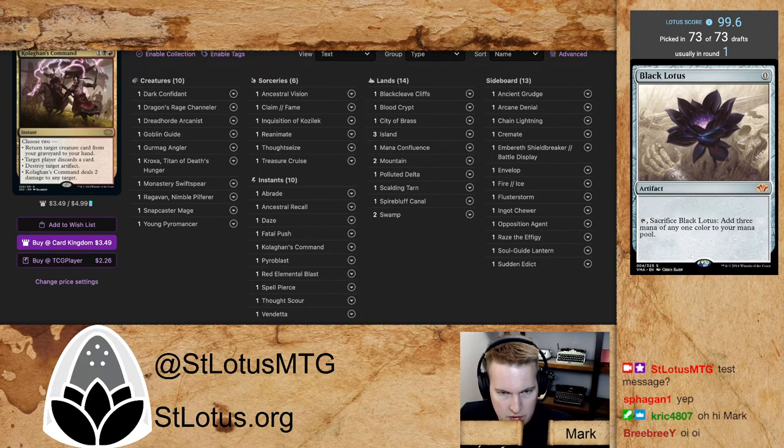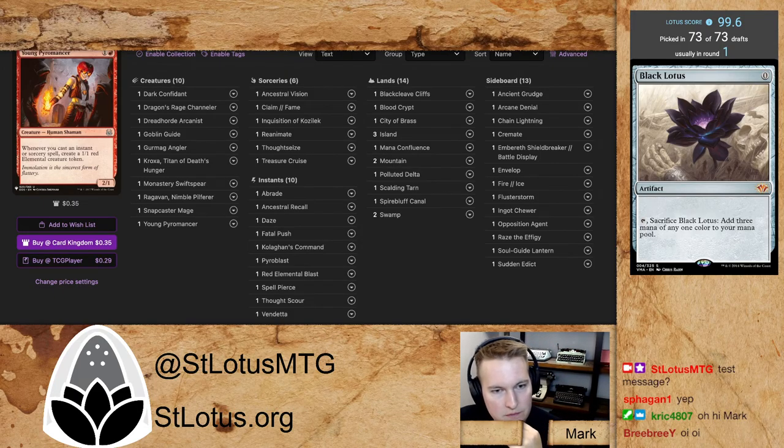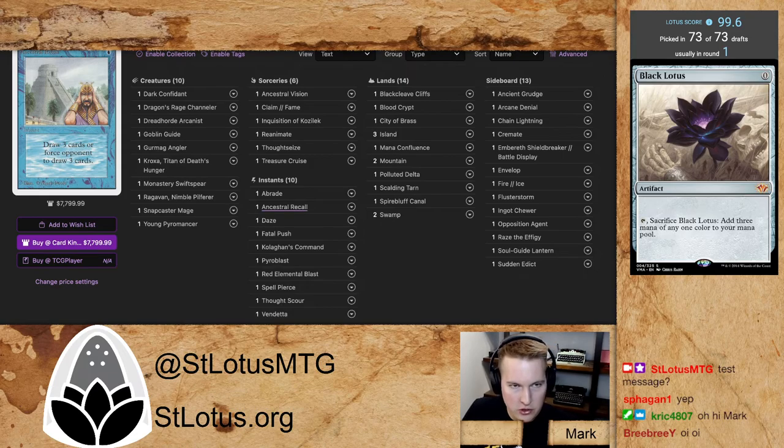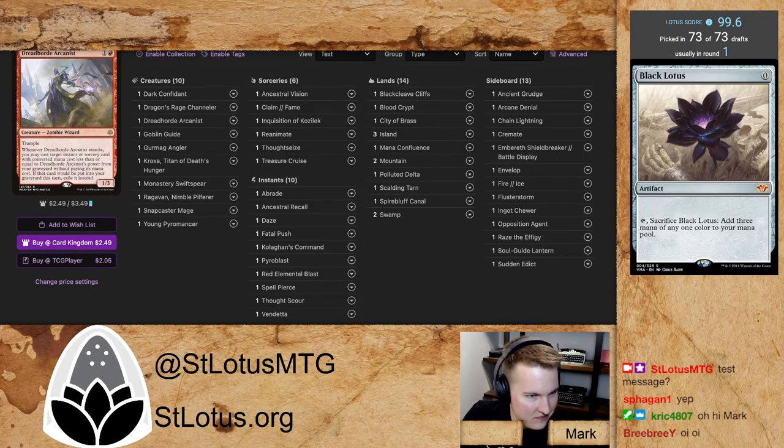The card I'm really nervous about is Daze — it's eminently good to play around and pretty easy to do so, but it's one I have to constantly watch for because free counter magic is pretty good. Value engines like Ancestral Vision and Thought Treasure Crews are probably too slow in this matchup. I think if Talon is able to push it to the late game I probably lose, but I can slide under most of this stuff. Assuming I can get past the Thought Seize and Inquisition, Spell Pierce and Daze are the disruptive cards I have to worry about.